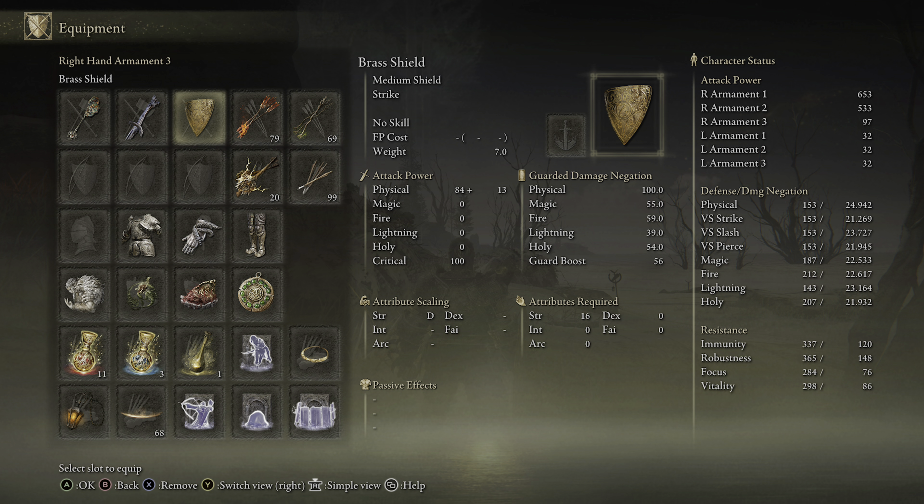Now with that said, let's get right into the video. I have talked about this one before. Here are the things you're going to need: a shield with no skill, and also the Iron Greatsword with the Carrion Grandeur Ash of War. Here's how you perform the glitch, and I'll slow it down for you after I show you how it works.